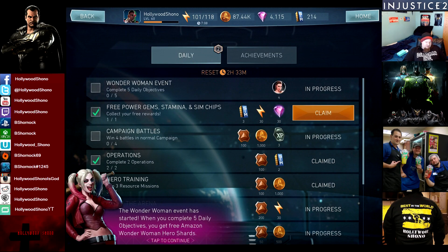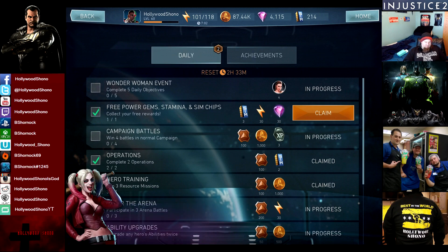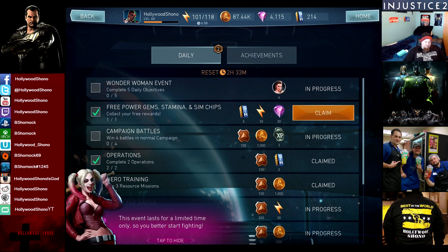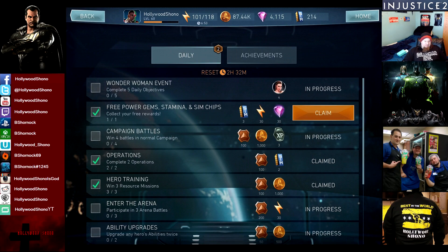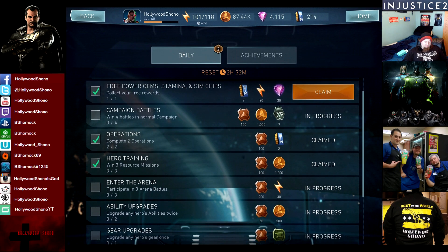The Wonder Woman event has started. When you complete 5 daily objectives, you receive free Amazon Wonder Woman Hero Shards — you get 4 fragments. The event lasts for a limited time, so you better start fighting. Free Power Jump, Stamina, and Sim Chips are available as well.